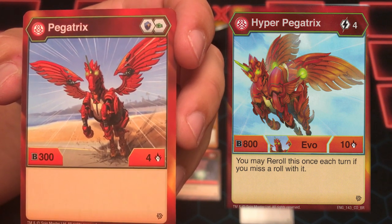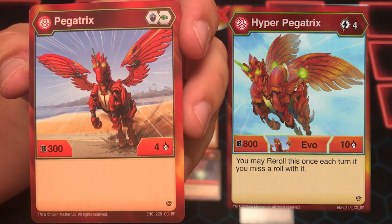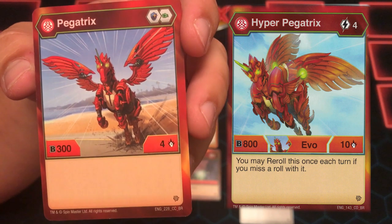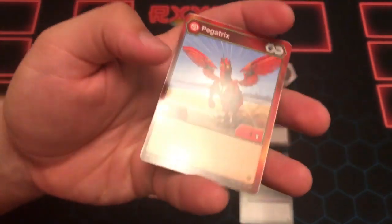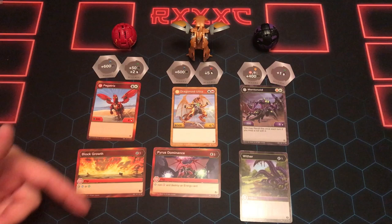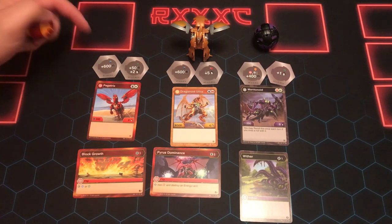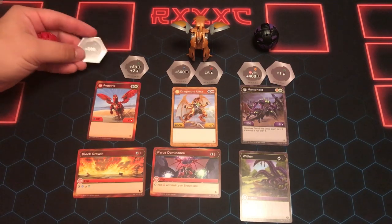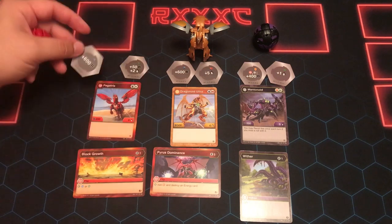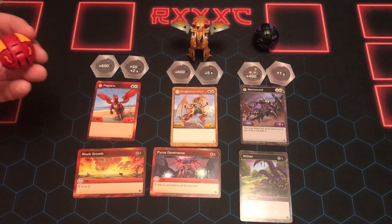What'd you got? Hyper Pegatrix — four cost. You may re-roll this once each turn if you miss a roll with it. 810 B-Power. I mean, that's not awful. You could ask for more B-Power, but he does come with a Magic Shield. He came with a Flip card — the one-cost Block Growth, which is a card from the first set. So the new set Bakugan are coming with first set cards — kind of weird, Spin Master. This pack comes with two 600 Magic Shields, so might be worth a pick-up. That's the second best one we have so far.